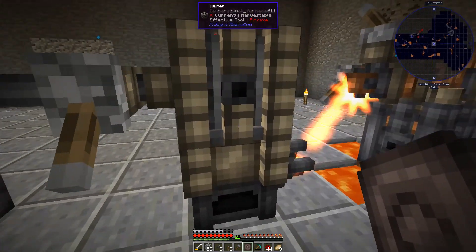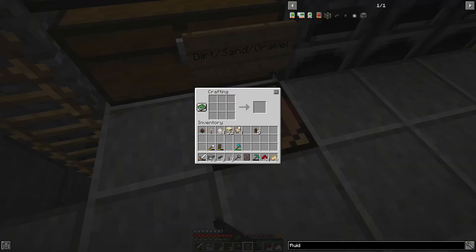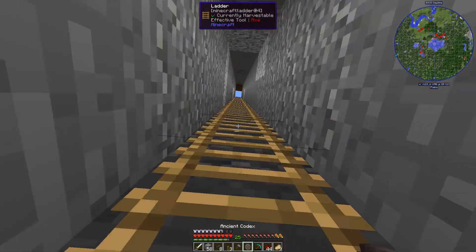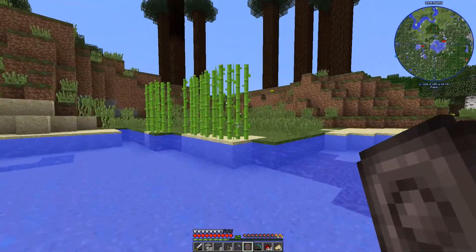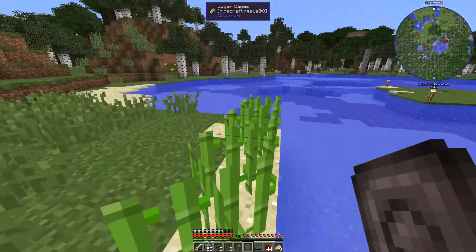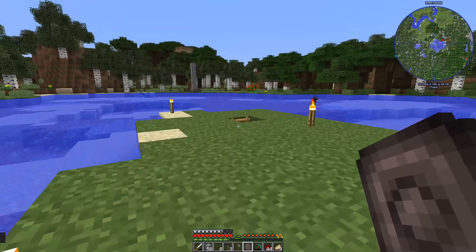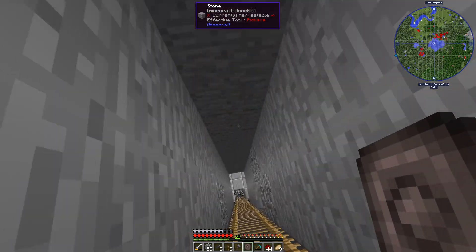We need a fluid gauge so we can see how much fluid is in the melter and shut things down when needed. To make one we need iron paper. Let's go take care of that. Oh - the spruce trees grew! We're going to chop those down in just a second. Let me make some paper and then make the fluid gauge.